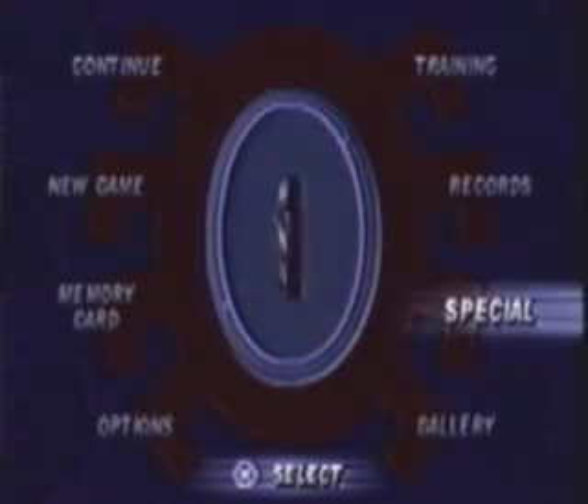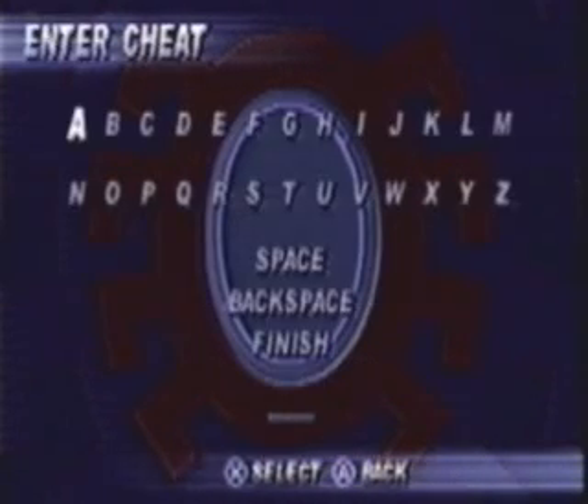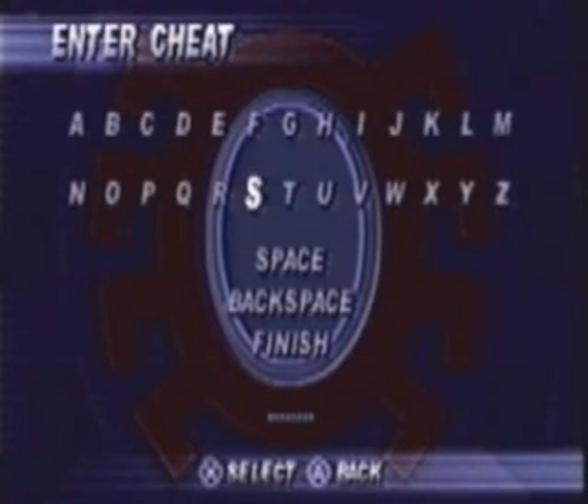When you get to the main menu, select Special, and then Cheats. Let's get started with some unlimited webbing. The code for that is STRUDL. To enable some really weird stuff in the WHAT IF contest, enter in GBHSRSPM.